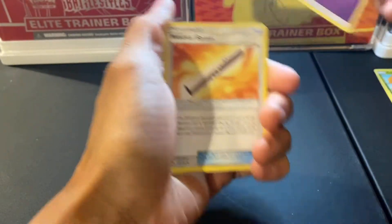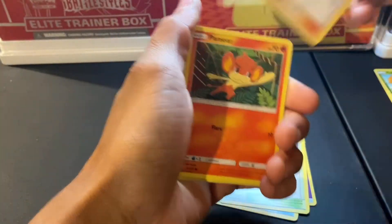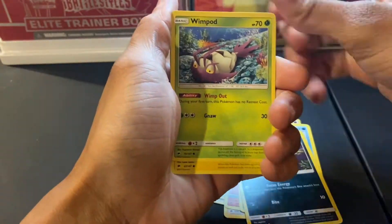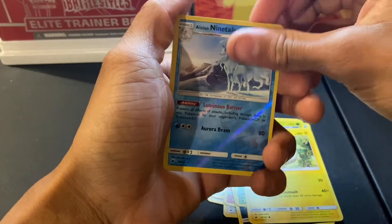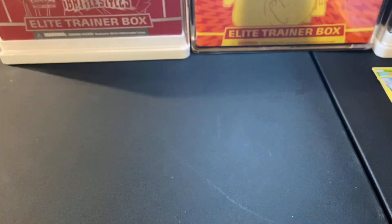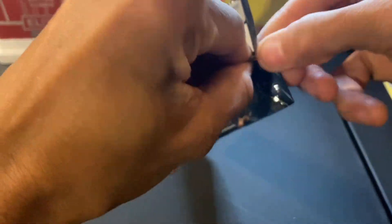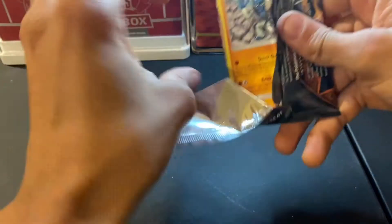Can we get a pull? I want some more rainbow cards. Nine Tails — we have that one, nothing else. We already have that Nine Tails — I think we've pulled that like four times now. It's a beautiful art, very beautiful art, but unfortunately we already have it.